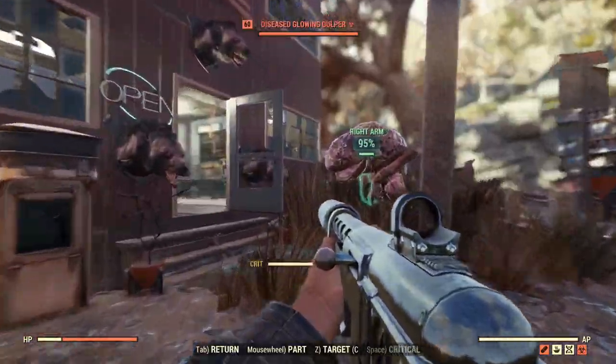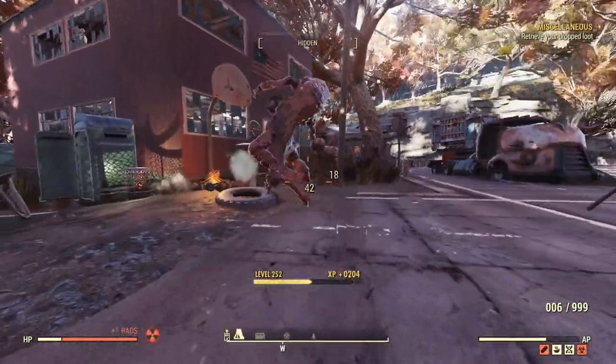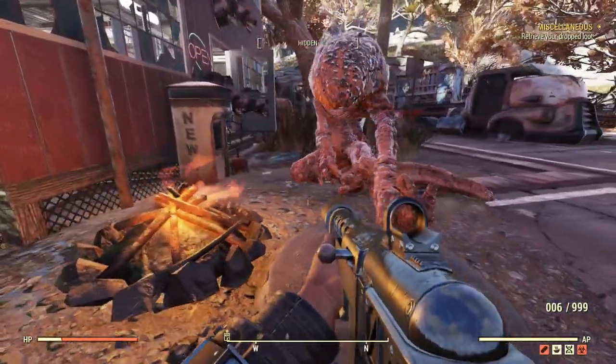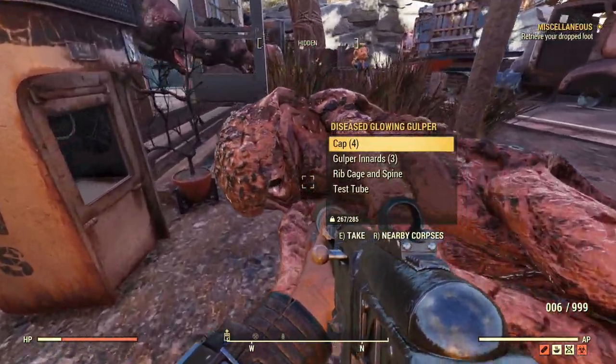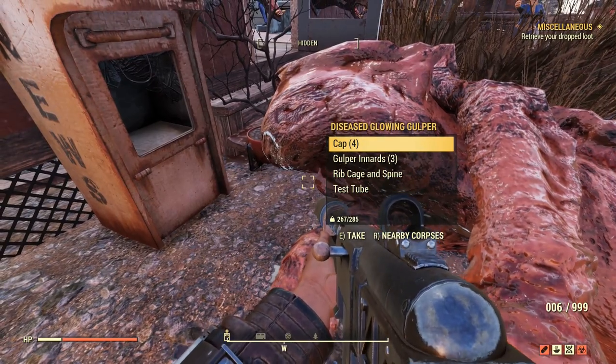Oh no, the gulpers have gone mad again. That's it, get out of it, mate. Don't come back. Bad. Naughty gulper. This is what happens when you do too much scorch — you go all bloody mad and then you get all weird and red and bloody.